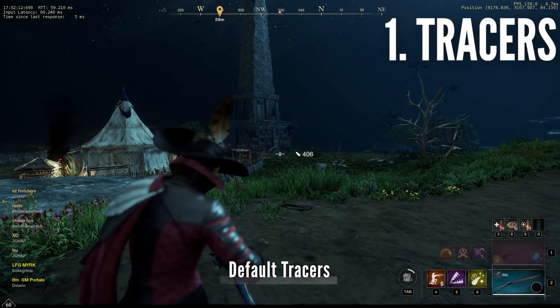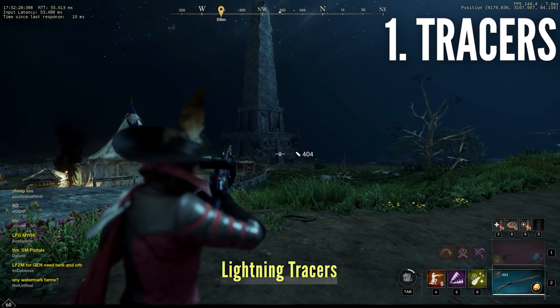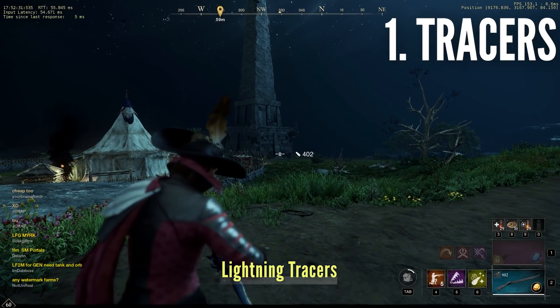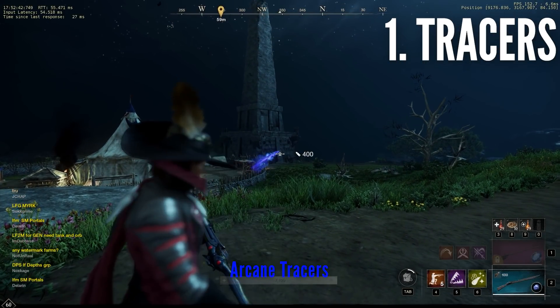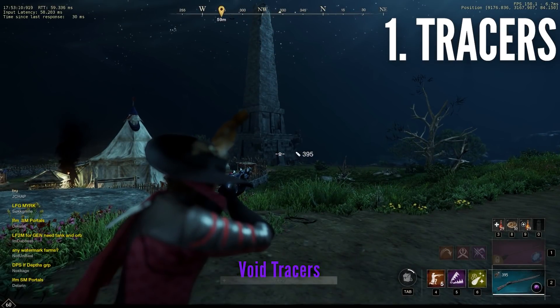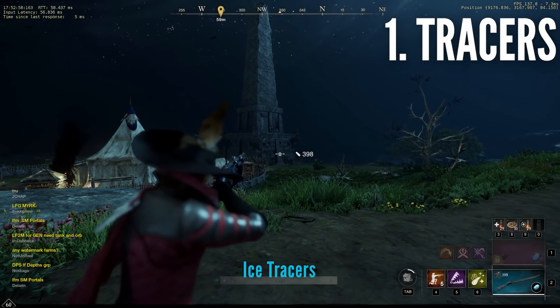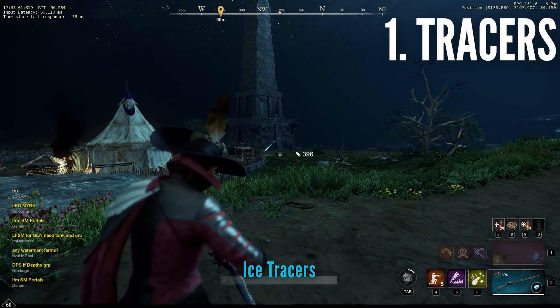By far the most common question I get is: why do you use a lightning gem? It's because of the tracers. If you look at these clips, you can see that lightning tracers don't linger in the air as long as the arcane void and ice tracers do. Tracers that linger in the air a long time are easier for other musket users to track and hunt you down. An ice gem can be a decent choice if you attack players impacted by ice gauntlet's ultimate chill debuff often.